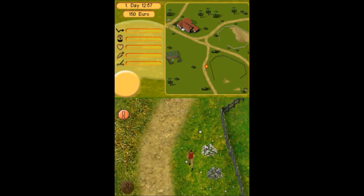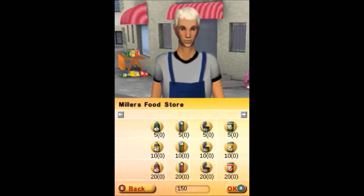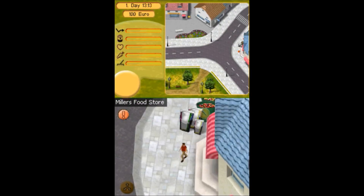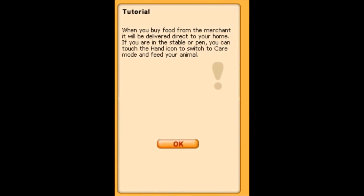We have to go to town, which is down here. To the town! Where is the food shop? Food store - yes! Let's go in here. Hello Jack Frost or whoever you are. We need dog food. Small animal food? No. Bird food? No. Cat food? No. Dog food? Yes! This is what we want. We better just get the normal dog food - I'm going to buy 10 of them, make sure we're prepared. Now we rush off back to see our animal. When you buy food from the merchant, it will be delivered directly to your home. If you're in the stable, you can tap the hand icon to switch to care mode and feed your animal.